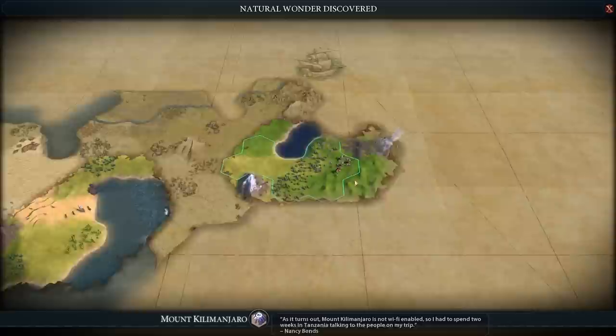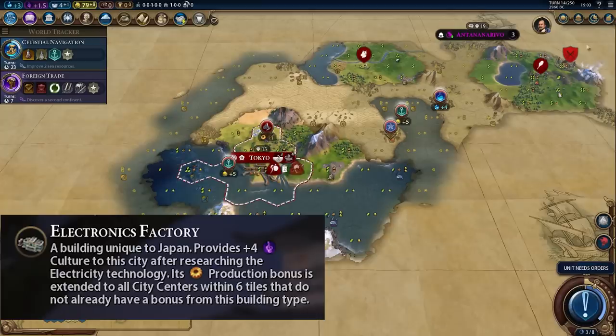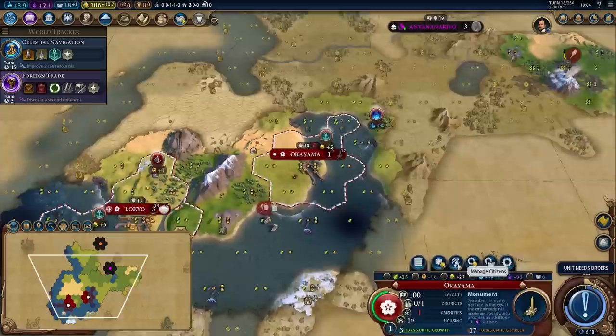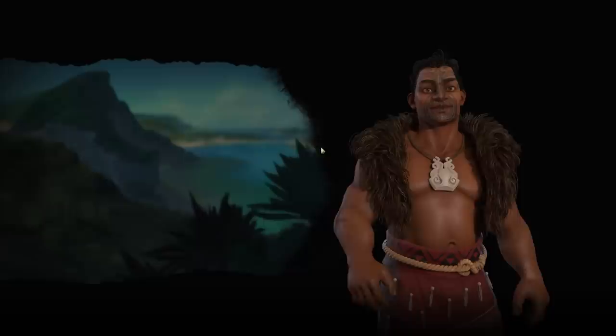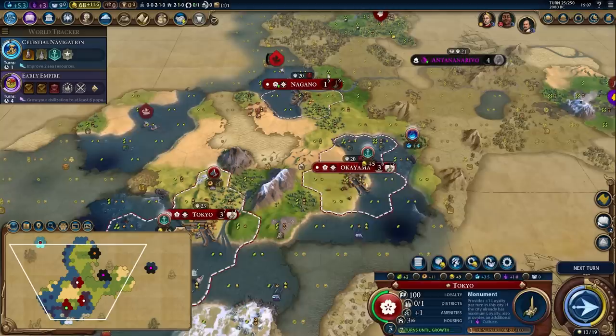They also get the Samurai, which is a pretty decent mid-game unit — you can do some pretty interesting timing attacks with the Samurai. And the Electronics Factory gives you plus four culture to the city after researching the electricity technology. It's a pretty okay building — if you're going for an industrial zone, it's nice to get something a little bit extra out of it. Japan is a civ that can go for an industrial zone build, particularly if you get the Mausoleum of Halicarnassus as well as Leonardo da Vinci. But the really important ability here for Japan is the Baku Han for Tokugawa.